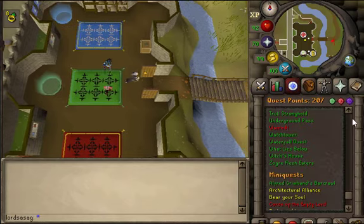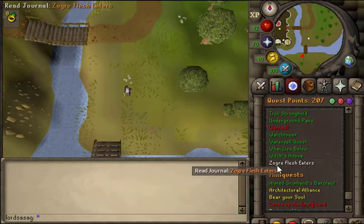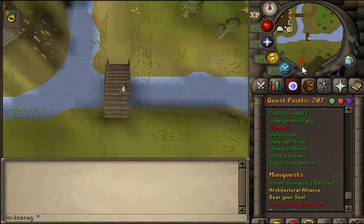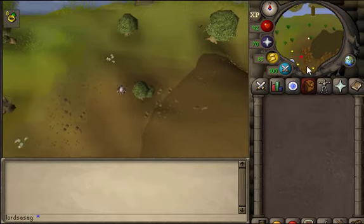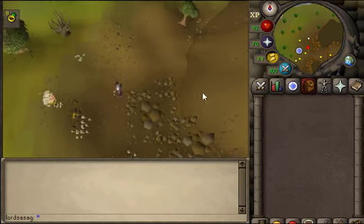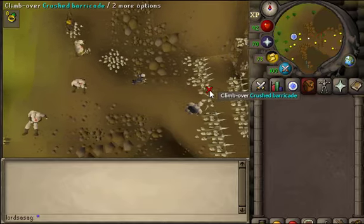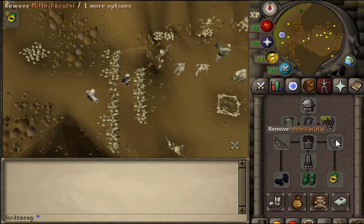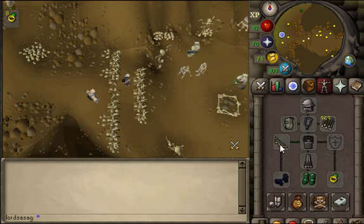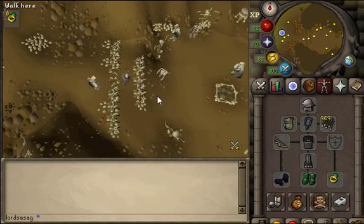The requirement is the quest Zogger Flash Eaters, and after you complete or start this quest you can kill zoggers. Zoggers and skoggers are very weak creatures. They are level 44, and to hit them hard you need mithril brutal arrows and a comp ogre bow.